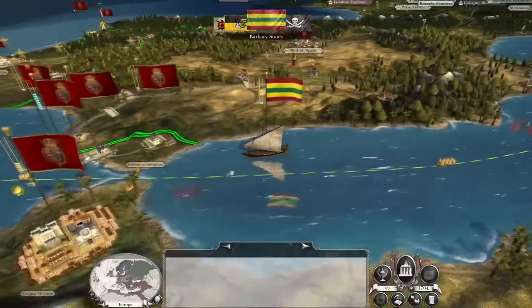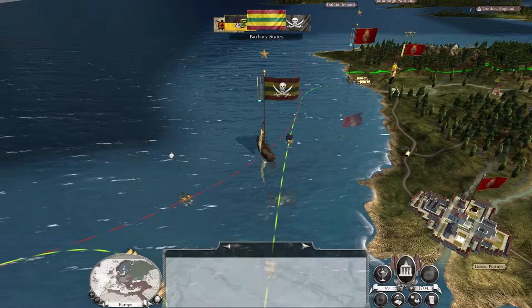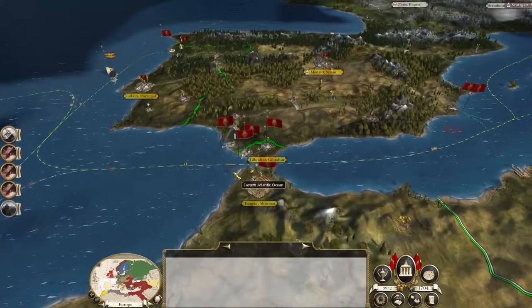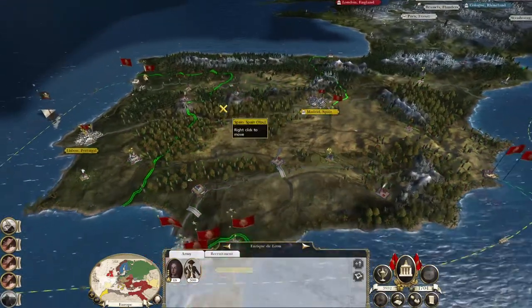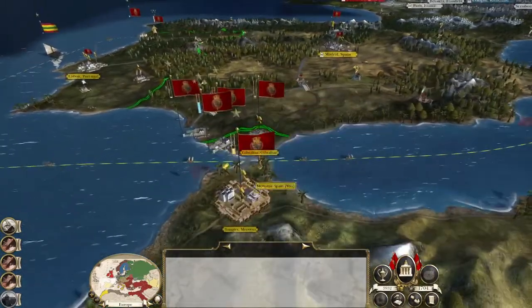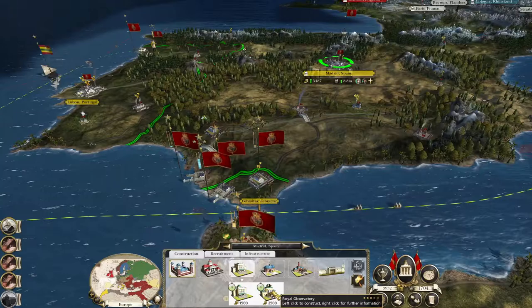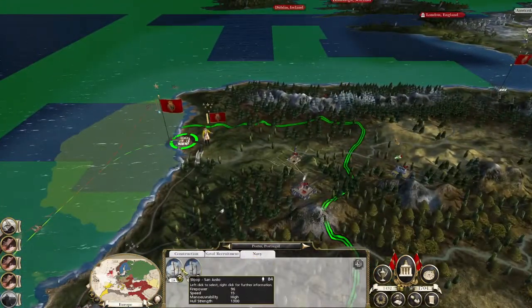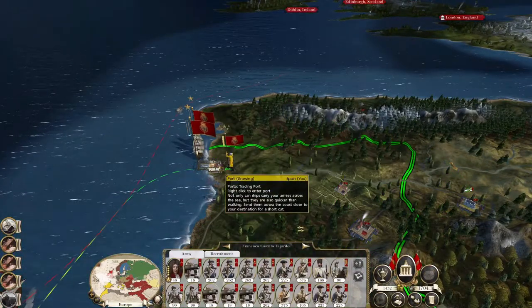You can certainly see how important it is to have Spain at war with the Barbary States to prevent all these little annoying ships from breaking out into the Atlantic. There are tainted farms in Morocco. Let's get you back up to the port - 3900 is enough for the observatory, good stuff. Navy, get this sloop out, embark.